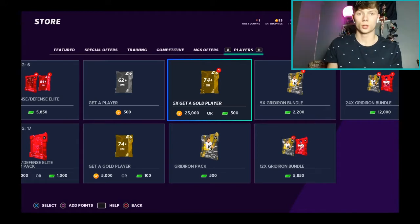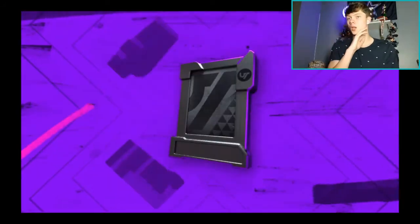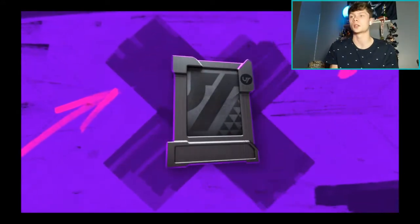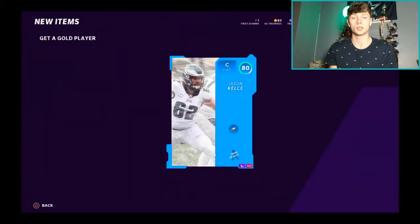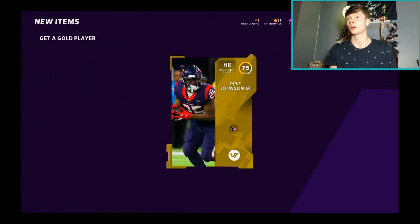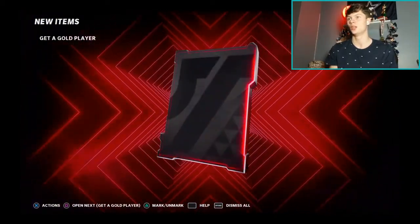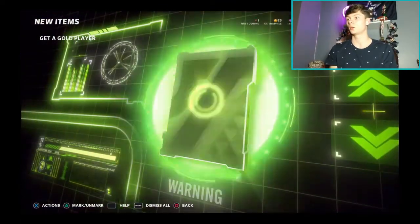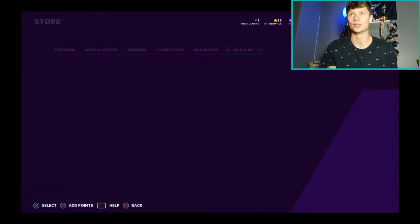Now we're getting into the five-times get-a-gold player packs. We got a cornerback, a 75 overall, an 80 center — we're starting to work things out. I'll take an elite. We got Duke Johnson and David Johnson as our running backs — the Texans backfield. We got a right end for defense, and then a team of the week card — an 89 overall for the pack and play squad!